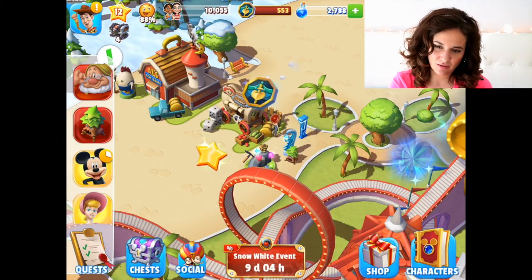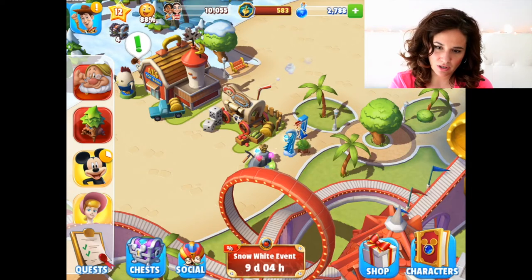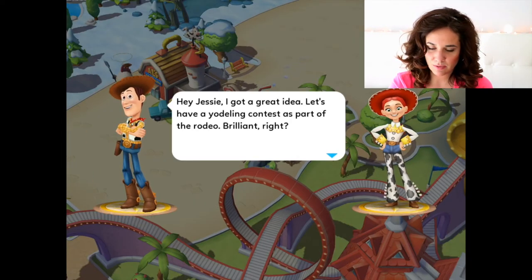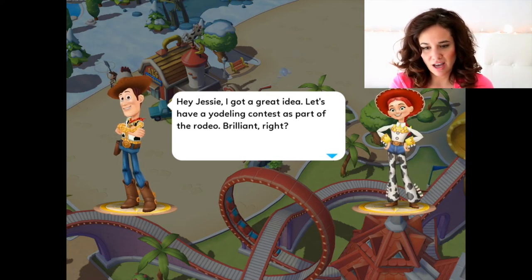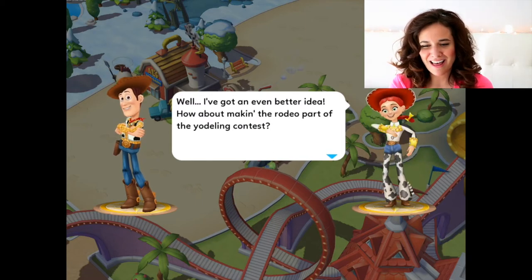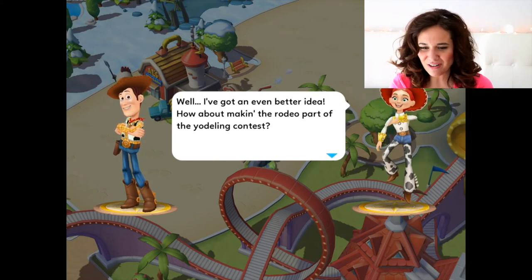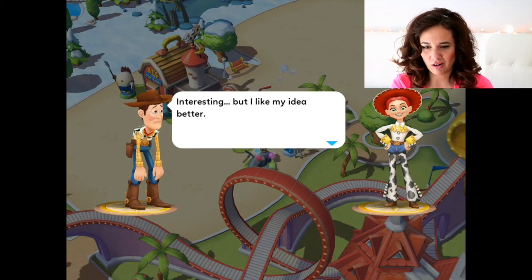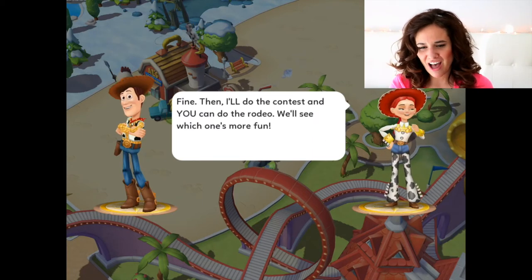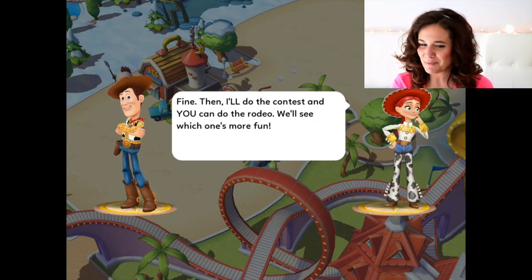Jessie — we got Bo Peep's ears hat. Woody has an exclamation mark above his head, so that's what I'm clicking next. Woody says: Hey Jessie, I got a great idea — let's have a yodeling contest as part of the rodeo. Brilliant, right? Jessie replies: Well, I've got an even better idea. How about making the rodeo part of the yodeling contest? Woody: Interesting, but I like my idea better. Jessie: Fine then, I'll do the contest and you can do the rodeo. We'll see which one's more fun.